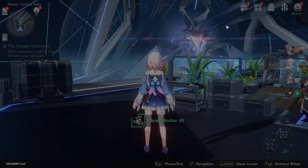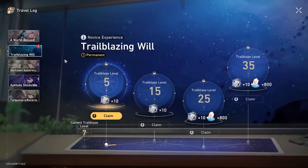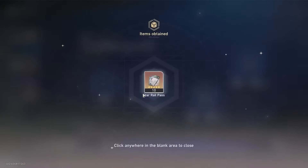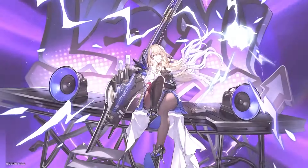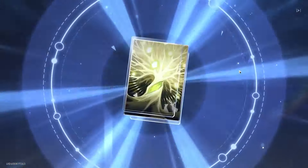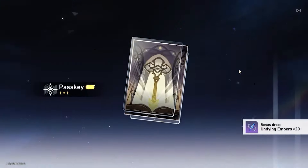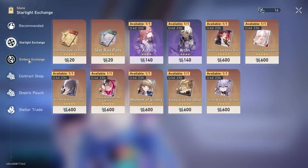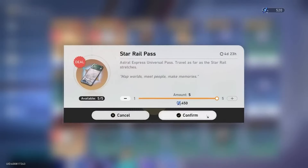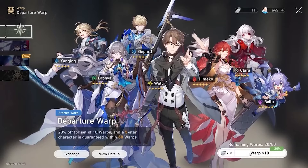After completing the Simulated Universe, you'll be at a high enough Trailblazing level to enter the Trailblazing Will menu and claim 10 additional summons. Also check your mailbox and claim every reward you may have missed, including free code rewards, then start summoning. After those summons, go into the store page to the Ember Exchange shop — you'll have earned enough currency to buy five more Star Rail normal passes, getting you just over enough for one final 10-pull. This gets you 40 total summons on this banner.